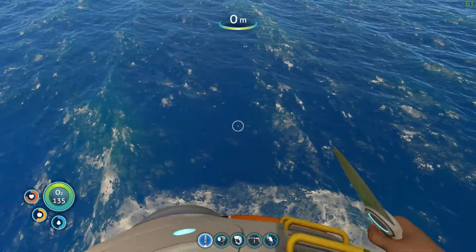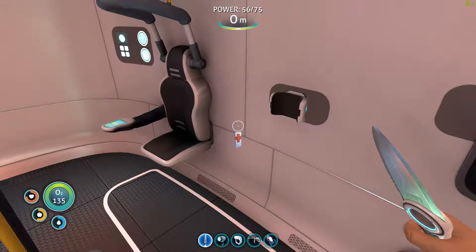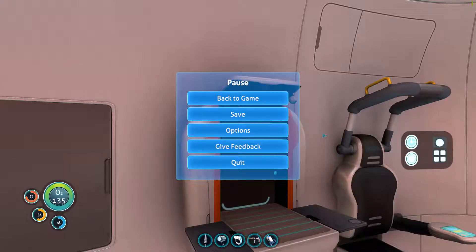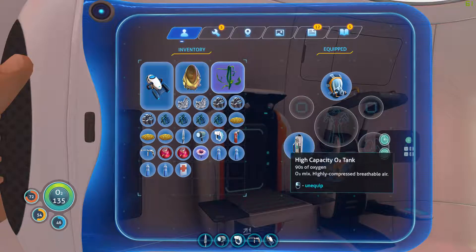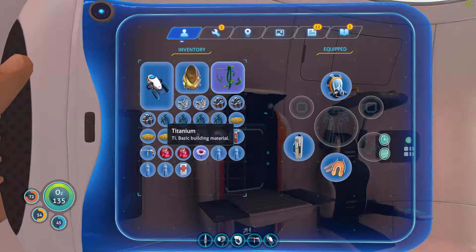We're gonna be playing some more of this. When we last left off, I made some new gear — a new mask, a new oxygen tank, and a new set of flippers. We also got the Sea Glide, and a few other things: the Repair Tool, Scanner, Flashlight, that kind of thing.